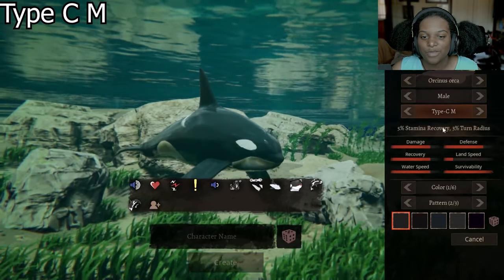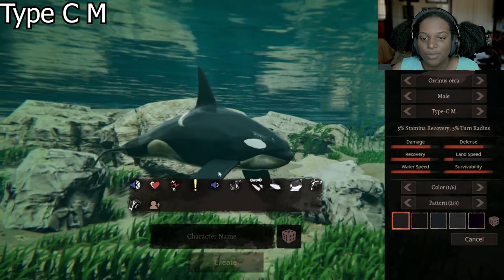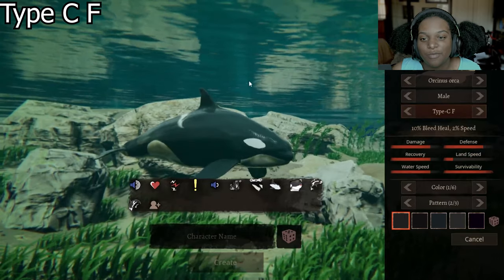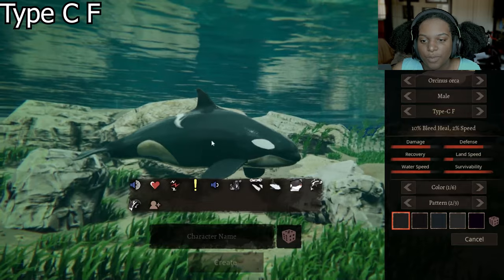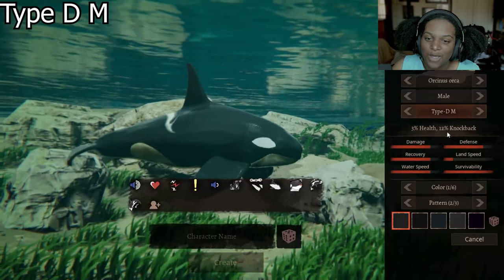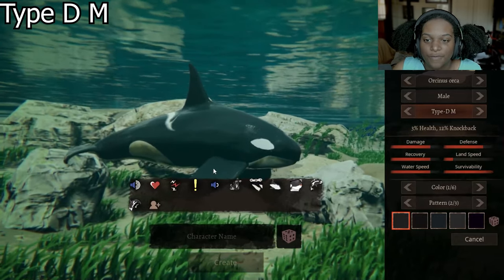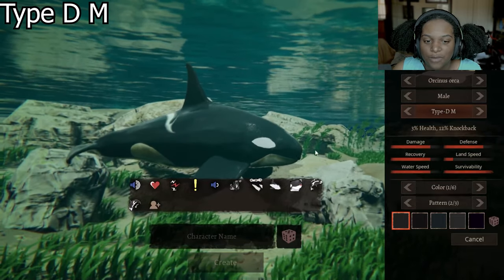Type C M is 5% stamina recovery and 3% turn radius. We have that hump back again, the droopy tail fins, and the really big front fins. Then Type C F is 10% bleed heal and 2% speed. We have basically no top fin right here, but we still have our long front fins and our small back fin, still a bit of a chunk but not exactly the same kind of hump. Next we have Type D M, which is 3% health and 12% knockback. He's much chunkier — still the small tail fins, still the big front fins, but the face is more square than rounded.